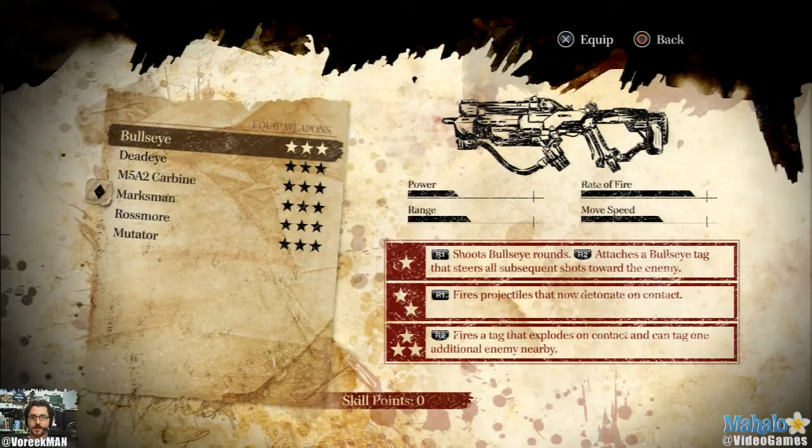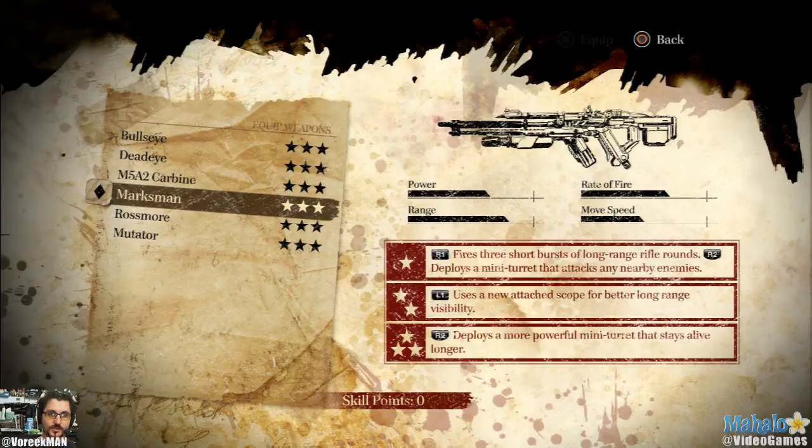We got the Bullseye - great gun. The thing you can do with it is tag an enemy. If I go around the corner, see an enemy and tag him, I could pull back behind cover, aim up in the sky, and just shoot my bullets. My bullets will turn around and go back to the tagged enemy, which is awesome. And if you upgrade it all the way, the tag you fired could tag not only another nearby enemy, but once you tag that other enemy, that other person will blow up too. Pretty sweet stuff.